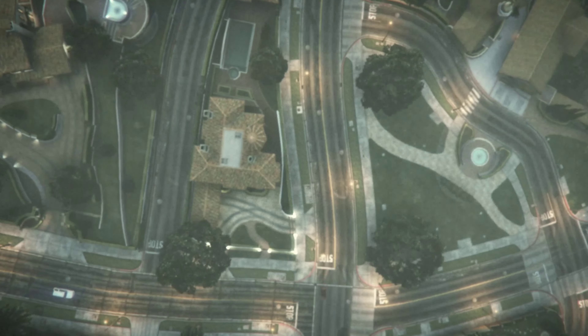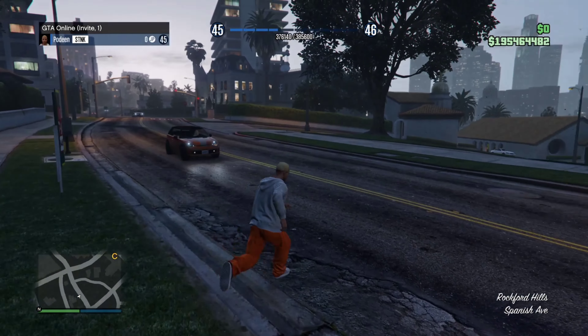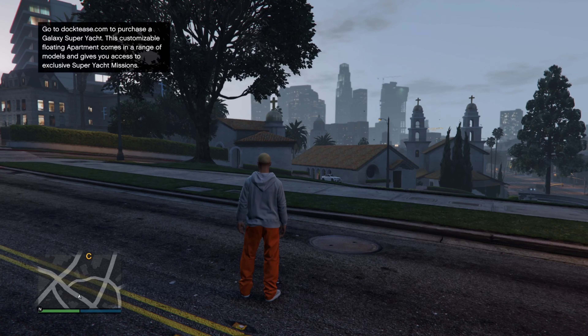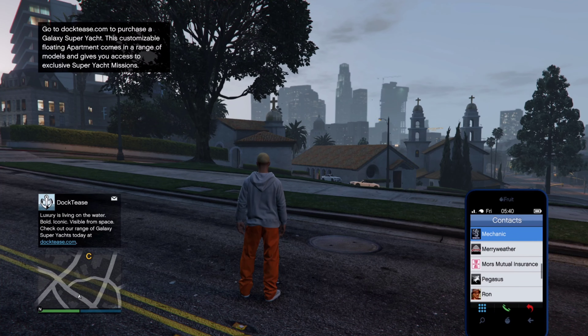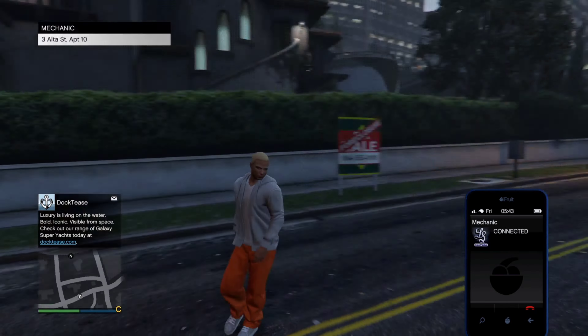Here is a handcam showing y'all when to pull out the ethernet cord. Press OK. Once you load into story mode, just start up an invite-only session. When this alert pops up, always press no.